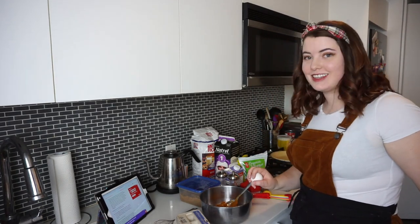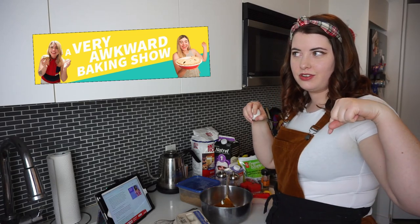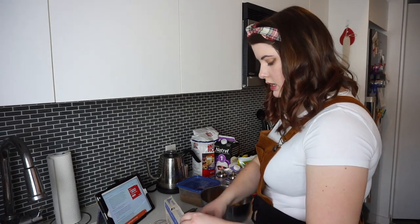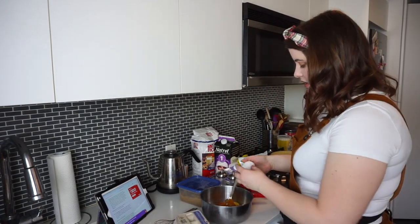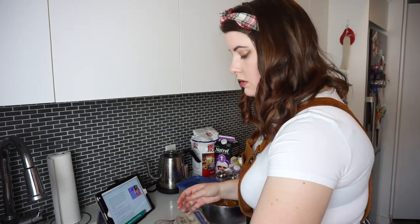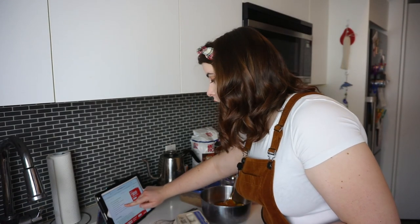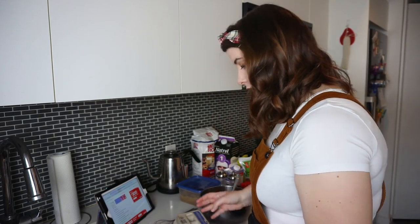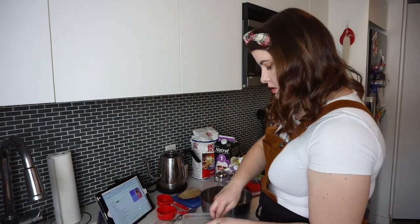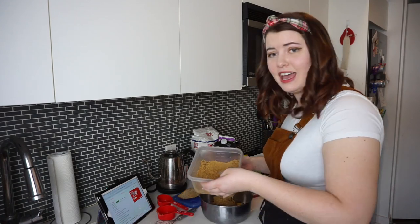I'm going to crack on the counter and not on the side, which is something I learned from my friend Nikki — you should go watch her channel. Also, for any of you that can crack an egg with one hand, please teach me your ways. I learned once and I immediately forgot, but it looks so cool and I would love to look cool. And what else do we need? Brown sugar. I was concerned I didn't have enough, but we're going to find out. Boom — I had enough. Look at that.